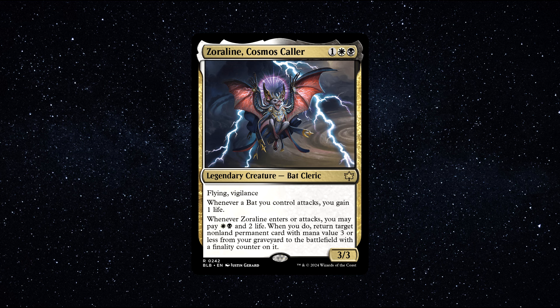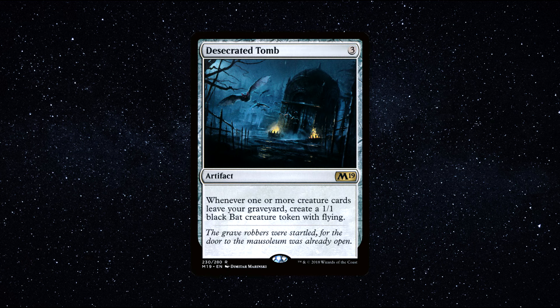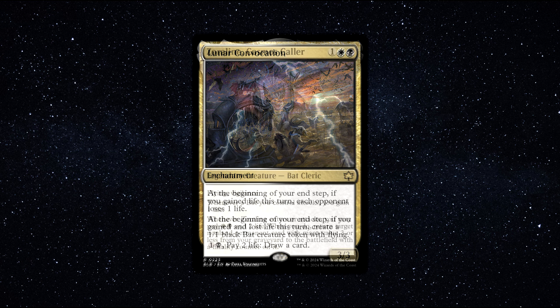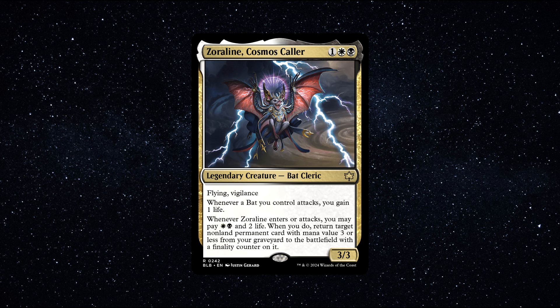Two super cards I highly recommend running alongside this commander are Desecrated Tomb, which is a superb artifact, easy to cast at just 3 total mana, and can synergize very well with our commander Zoraline, giving us more wonderful bats to attack with. And Lunar Convocation — a great card which does a lot of great stuff for just 2 total mana: life drain, creates us bats, and if we have spare mana to dump into, we can draw cards with this enchantment as well. Overall, Zoraline Cosmos Caller is a wonderful bat tribal commander with superb life gain shenanigans attached to it. Very worth trying out, and you can buy this commander for around $1.80.